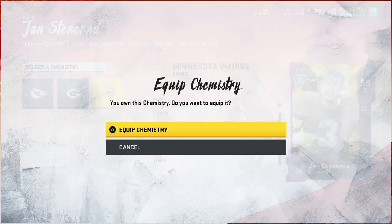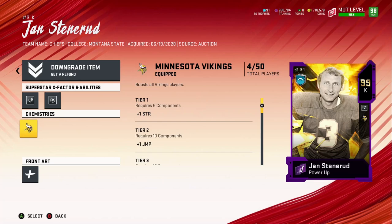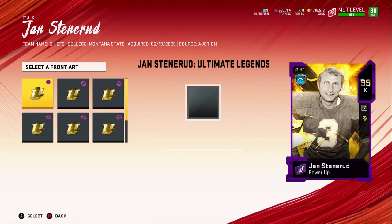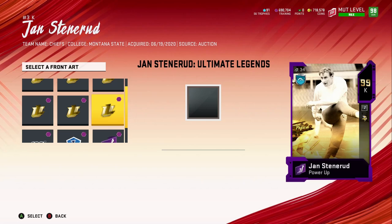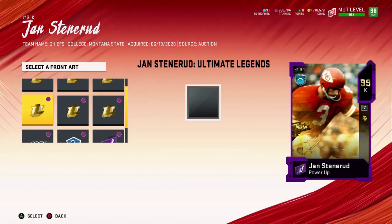He actually has three different teams. I'm going to put Minnesota Vikings because that'll make him the fifth Viking on my squad. He's not on the squad yet so it only shows four, but once he's added it'll be five. Let me look at the card art options — that one's kind of funny. I actually like this one; it looks pretty decent, so we'll go with that.